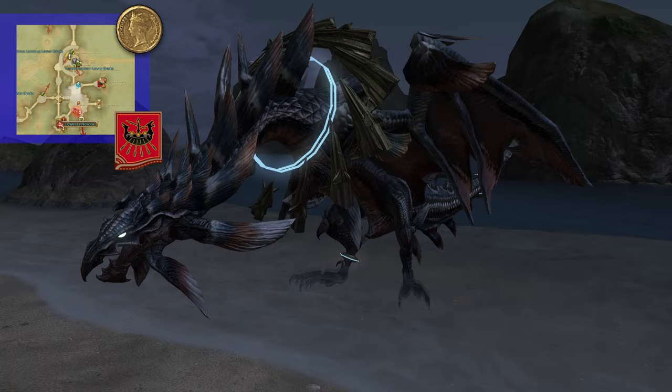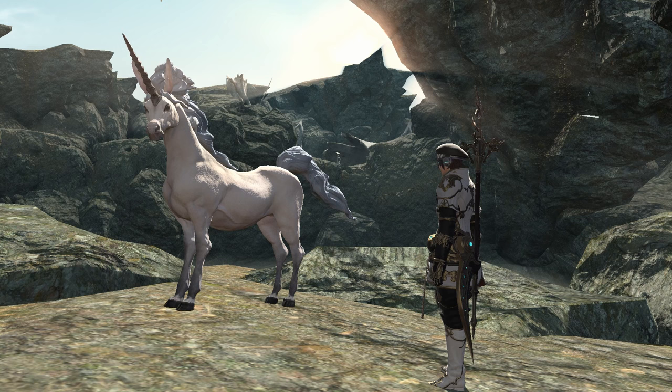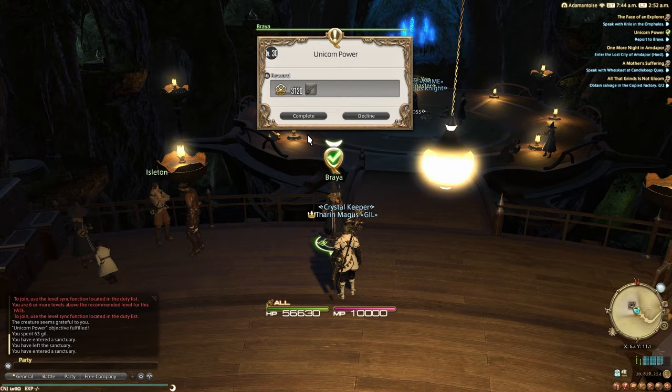Assuming you've already started your journey, there are a handful of mounts that the game just gives you — they simply need to be collected. First of which, likely available more so if you started as a Conjurer, is going to be the Unicorn. By leveling a Conjurer to level 30, a quest can be acquired called Unicorn Power. This quest will have you journey into the Shroud and heal an injured unicorn that afterwards will join you as a mount.